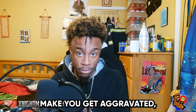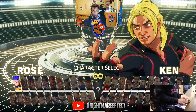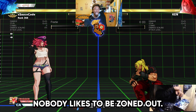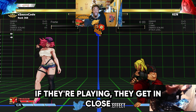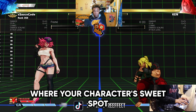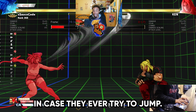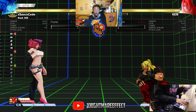Make you get aggravated, make you take risks, and then I punish you for just about everything you do. You have characters like Menat, Falke, Rose, and Dhalsim. This is probably the saltiest archetype across all fighting games — nobody likes to be zoned out. Your job as a zoner is to find out where your character's sweet spot is and stay there 24/7, mixing in low whip, medium whip, and high whip in case they ever try to jump.